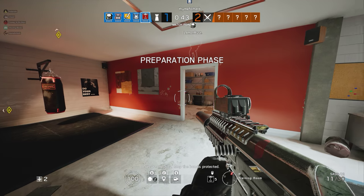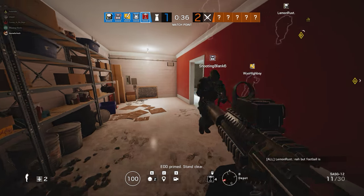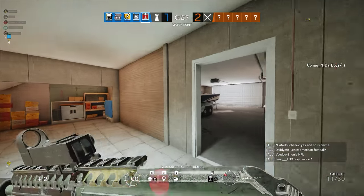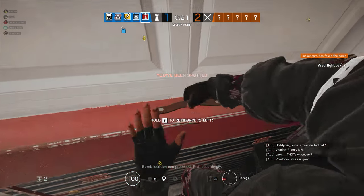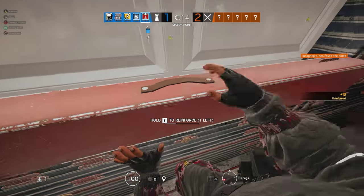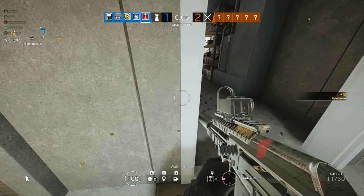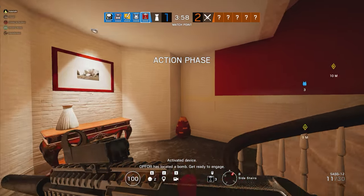Secure the area, keep the bombs protected. Should I do the hatch? Open the hatch — we never reinforce this hatch on this side. Need help reinforcing the garage? Bomb location compromised — plan accordingly. Heavy Twitch on the way. Bomb board located, protected. Ten seconds. Five seconds. Op 4 has located a bomb — get ready to engage.